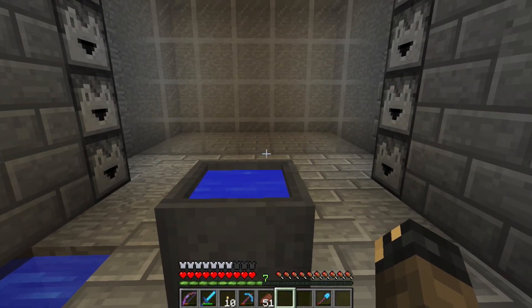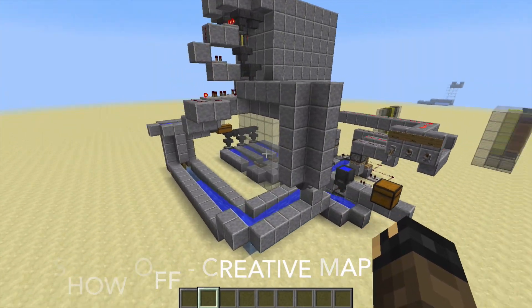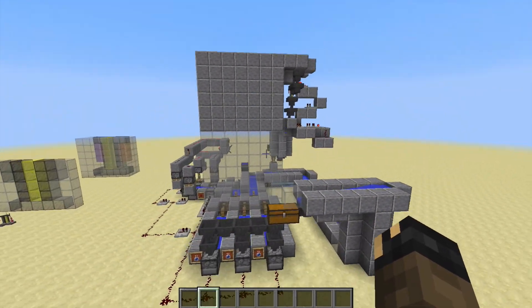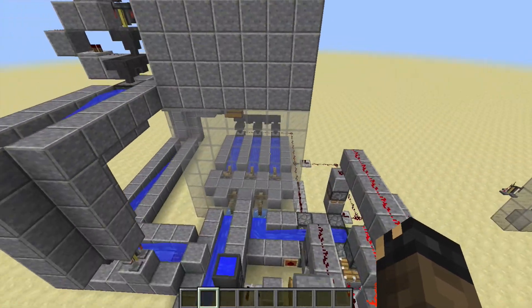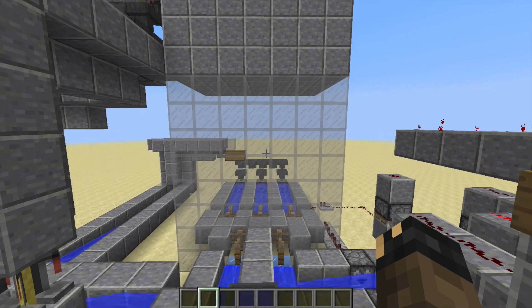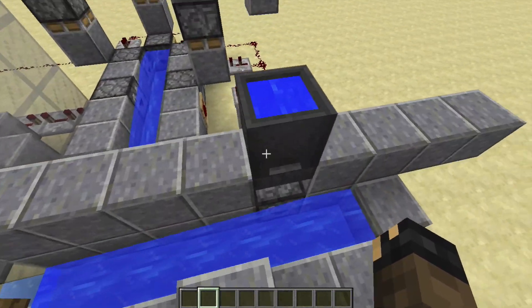Let's check it out in creative. Here we have the levitating potion brewer — all these are the essential blocks for this layer. You can tell that this is not meant to be compact, nor is it the most automatic and efficient, but it is mostly designed to have the cool levitating potions effect. So let's just walk through it.